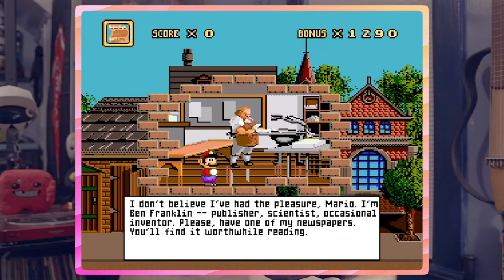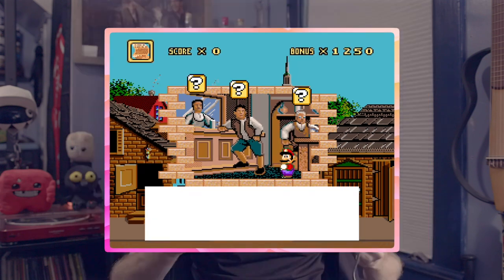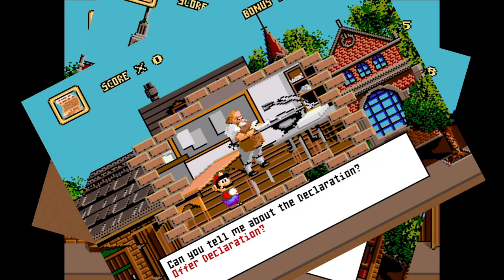Mario has actually met the Founding Fathers, like Benjamin Franklin, and this guy, and these guys. I love how Mario's entire mission is to return these crucial historical artifacts, and yet his entire plan when he gets where he's going is to offer it to every single person he sees. Offer declaration. Offer declaration. OFFER DECLARATION!